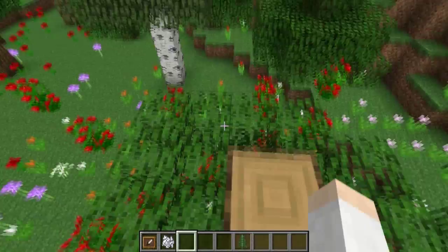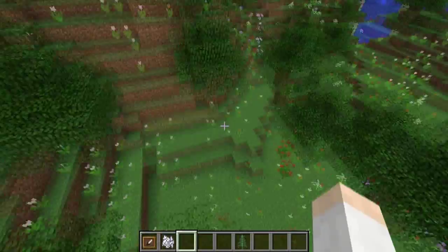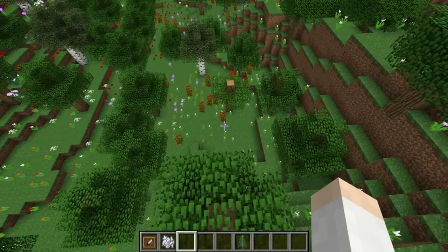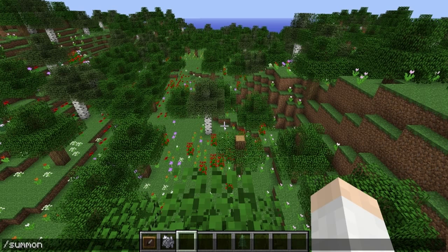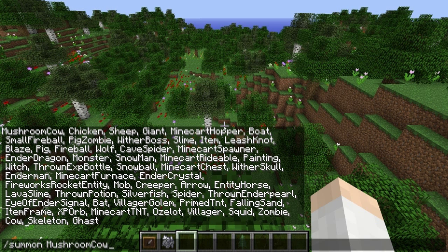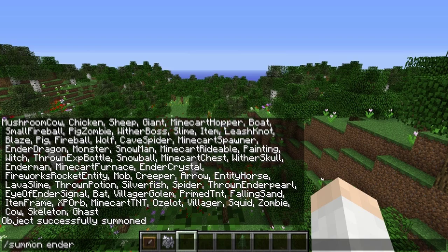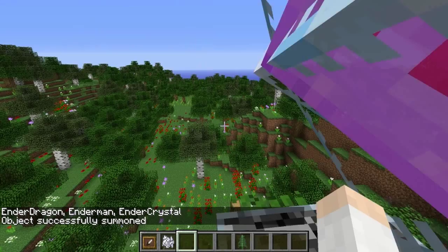One of the best commands added this week is the /summon command. You can spawn anything you want at specific coordinates — just type /summon and hit Tab to see all spawnable entities, including mobs, thrown potions, XP orbs, and primed TNT. You can also summon entities at your current location, such as an ender crystal.